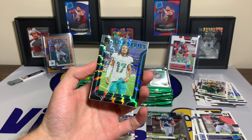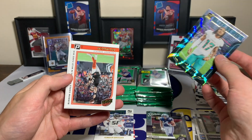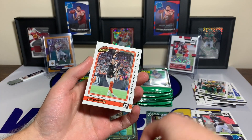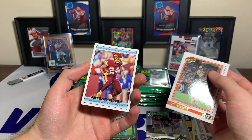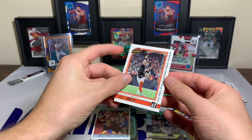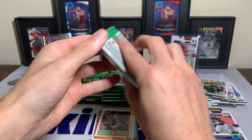Here is the Elite Series Jalen Waddle — cool parallel there. A Joe Burrow, Joey Burr, with the highlights. And a Donruss throwback Antonio Gibson. Joe Burrow comes through in the wild card win.